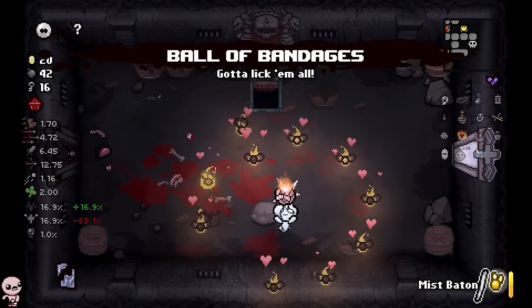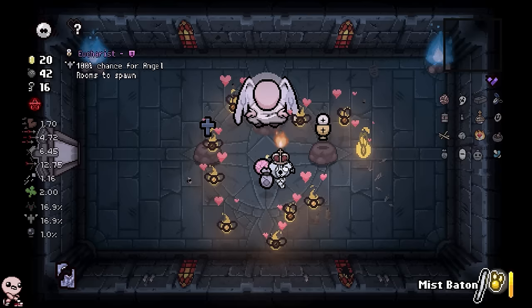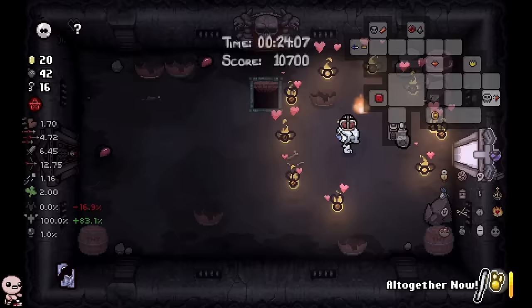We finally get an angel room. Wall of Bandages is pretty cool. I also noticed that this character does not get hit by a lot of tears because these guys just block a lot of shots. And we get Eucharist and Relate. Eucharist is the obvious choice — we take this and I'm hoping with Sacred Orb maybe something will happen.